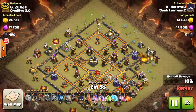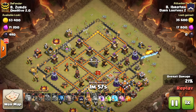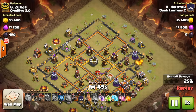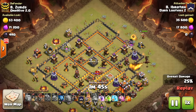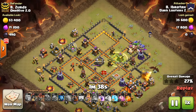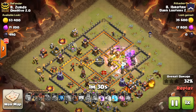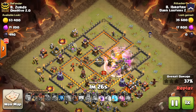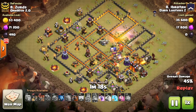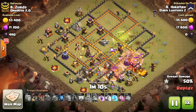He reacts by dropping a balloon to get the tesla down, but the balloon gets targeted. He gets a bomb off on the tesla but it doesn't die, and the tesla keeps roasting the dragon. Then the dragon takes shots from the wizard tower — the golem and war breakers go at the wizard tower, the dragon flies out of range, and continues doing work. Then Bene places balloons to kill the wizard tower and save the dragon, which can freely clean up even more.